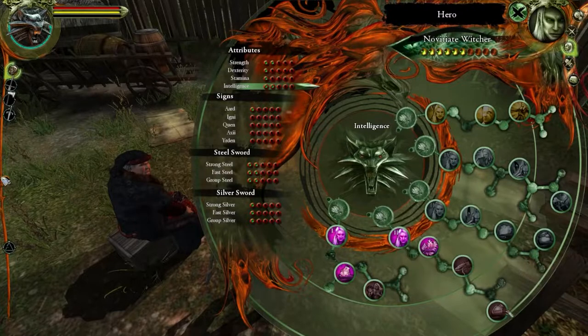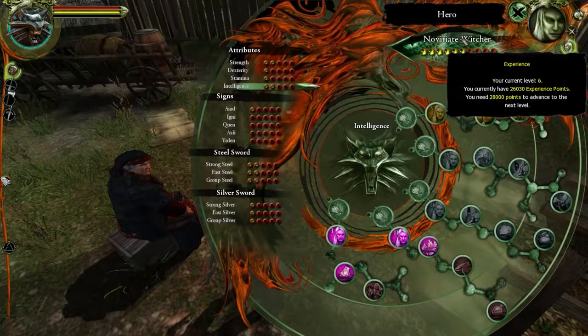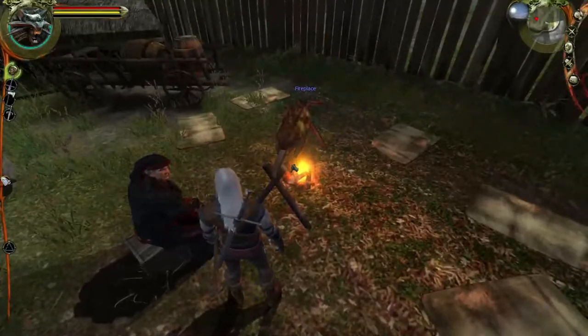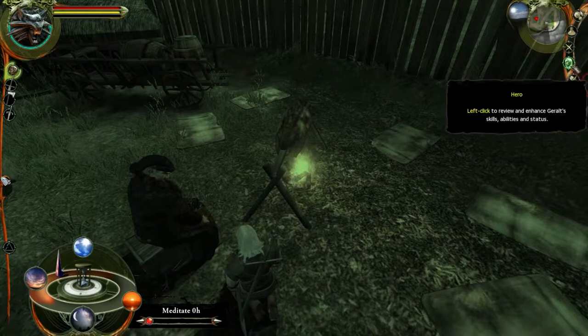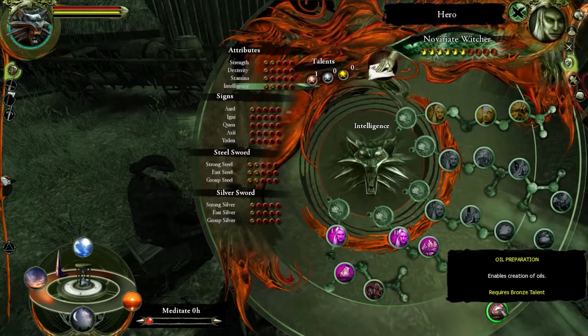Yes, that is what we're missing - so we're gonna need some talent points. Did we not get one? We did, we're just not - oh yeah, but we're not actually meditating. So if we go here, yeah, we have one talent point. We could take the oil one - let's do it.